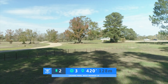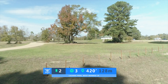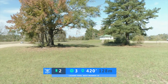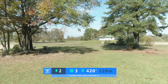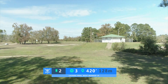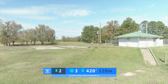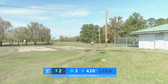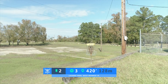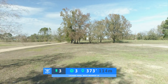Hole number two is a par 3, 420 feet. The road and beyond to your left will be OB, and there will also be a painted line alongside that wire that the drone just flew over. Really, if you can just get a disc right through these trees, or if you have a really powerful forehand to go around the tree, that's a really good play. This is an elevated green, and it's a danger zone for any putt that hits the cage — it's definitely going to roll away.